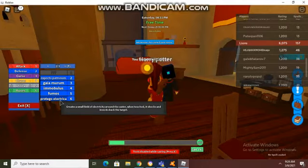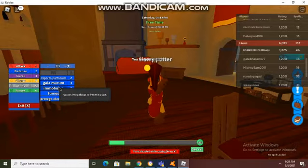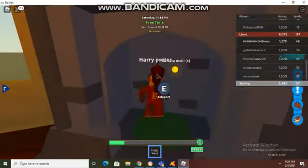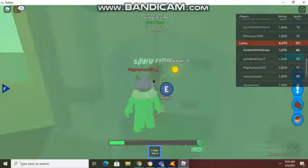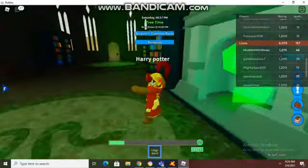Prodigal Electrica, Expecto Patronum, Immobilus, or Expungio. Expungio — okay, that's the easy spell. I need a broomstick, so if you need to go to Serpent's common room you get a broomstick really fast.